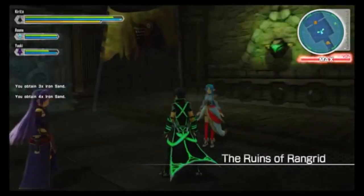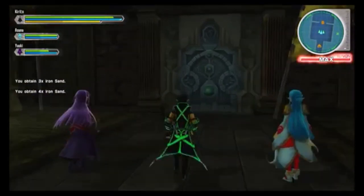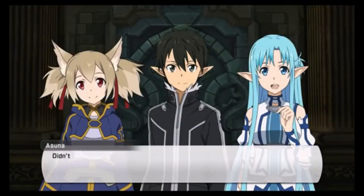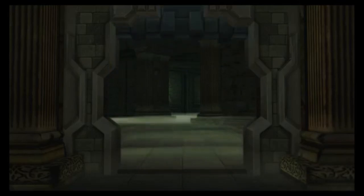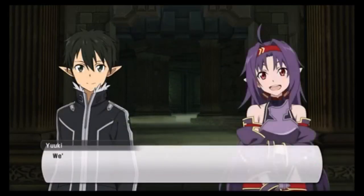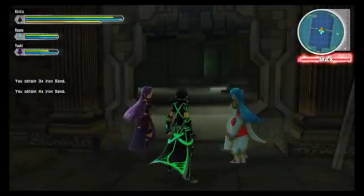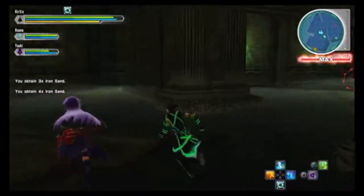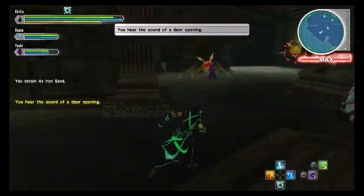We are now in the ruins of Rangud. Go straight forward into the door and unlock it with the key we just got. Now go straight forward to the left, making sure you get the lever on the left wall. This lever will open a door farther in the dungeon. Clear out the enemies that spawn and proceed forward.